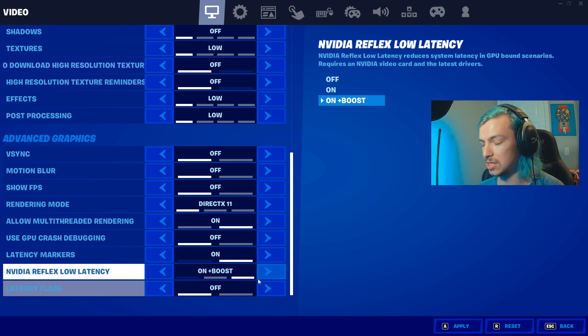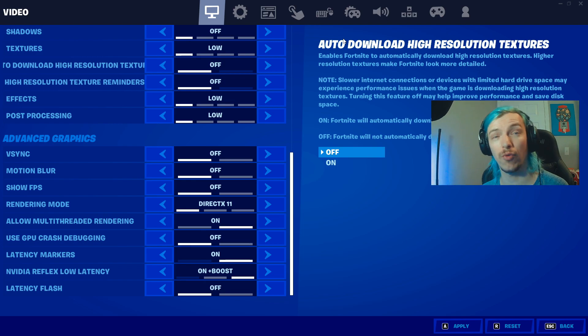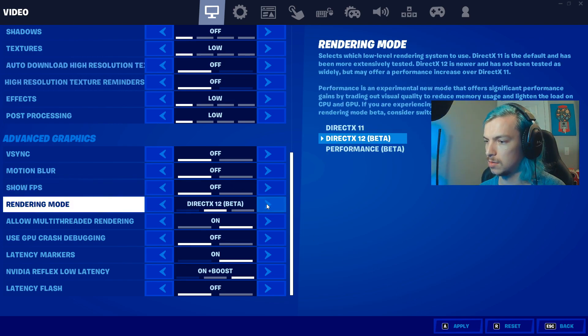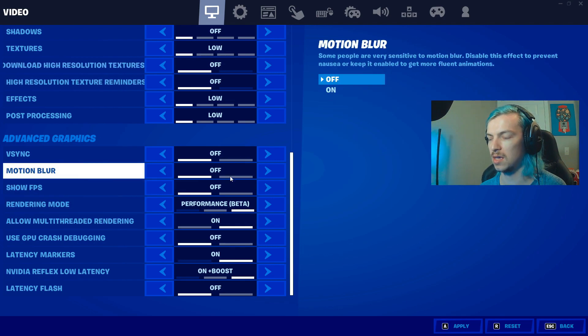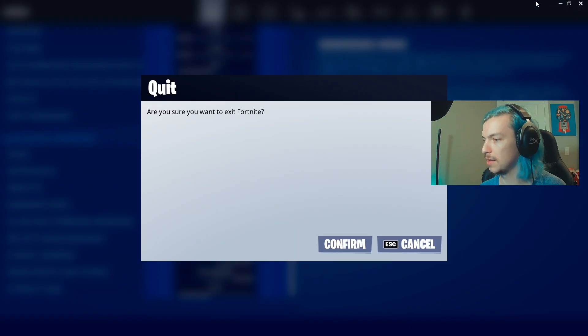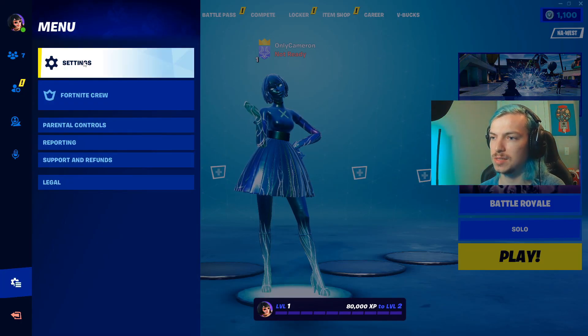NVIDIA Reflex low latency — you definitely want to have this on plus boost. It gives you an FPS boost and reduces input lag, so the game feels a lot smoother. Having it on plus boost is not an option in performance mode, so make sure to have all those settings saved in DX11 first, and then switch back to performance mode because performance mode is still king for getting the best FPS.